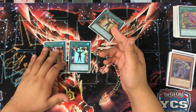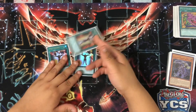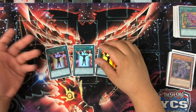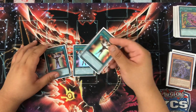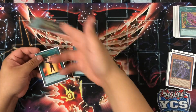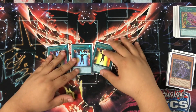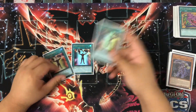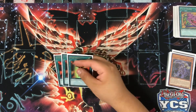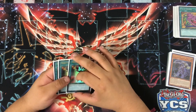Mind Control — you can side it in the mirror and against Orcusts and Salads. Against Salad, you bait out the trap counter-trap and their S:P Little Knight — most likely they'll run one — then you take their link and they're forced to activate it on the spot; if not, they lose their only link. Against Orcusts, if they have the field spell, take their Galatea or the Dingrisu quick effects, they're forced to activate, you clear that link and make your own Dingrisu. I wouldn't play Super Poly because extra deck space is very hard.